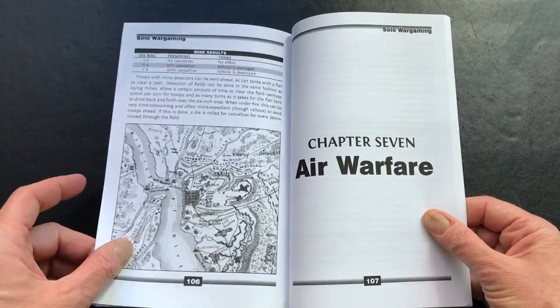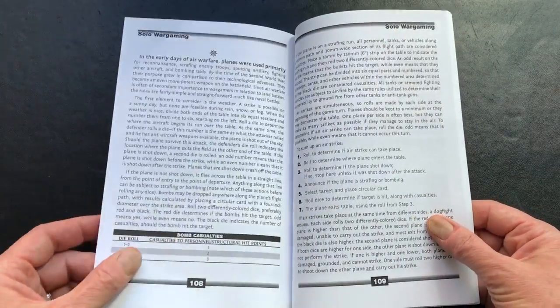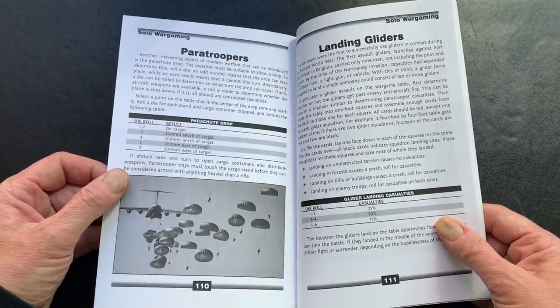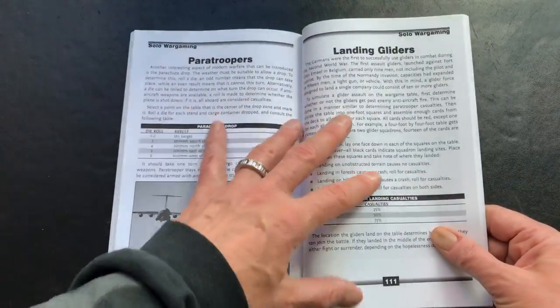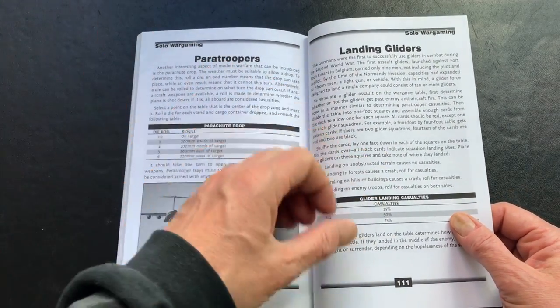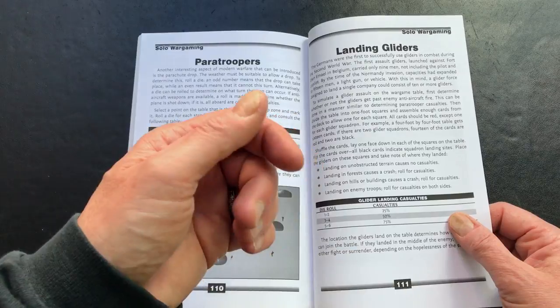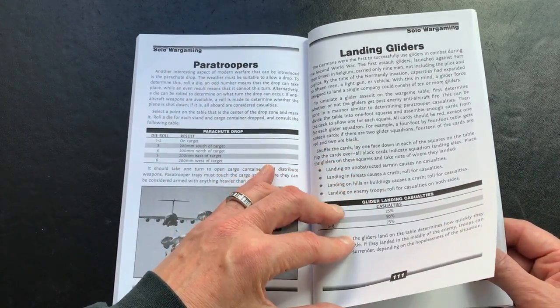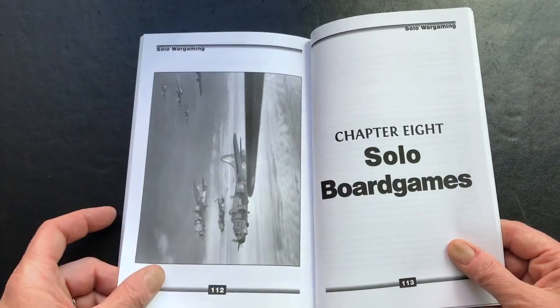There's some random stuff in the back here, including laying minefields. There's a very short section on air warfare — something I've never done. I think only in Pegasus Bridge, in terms of the games I've played, was there anything involving landing. Here's the landing gliders section.